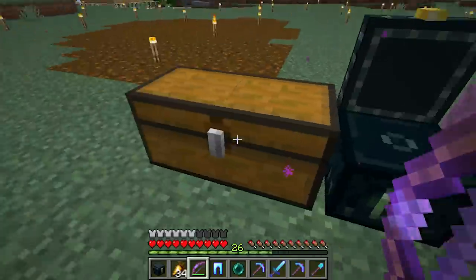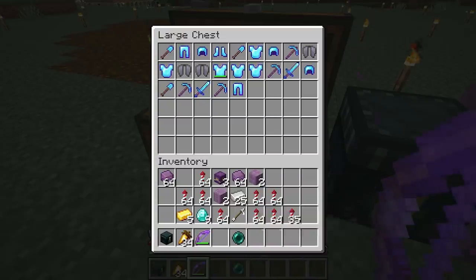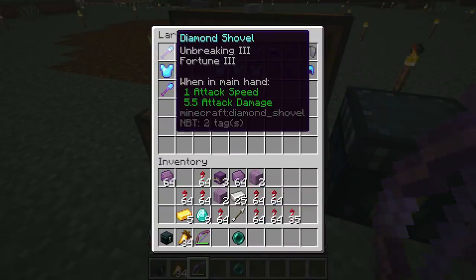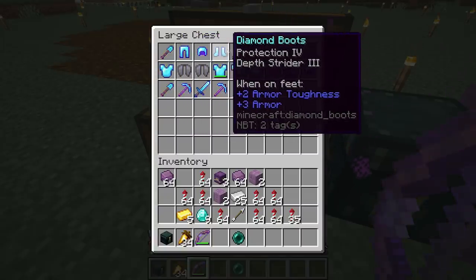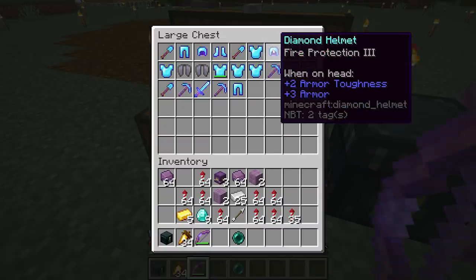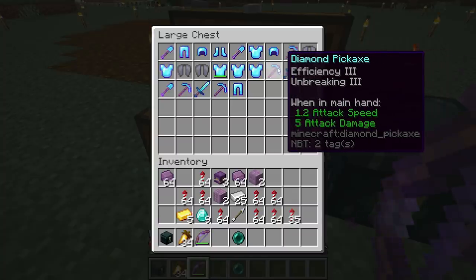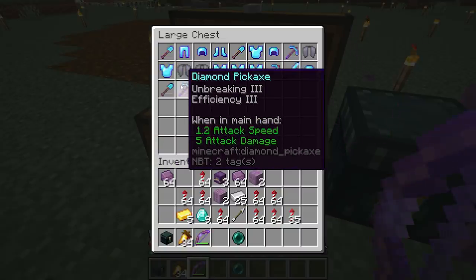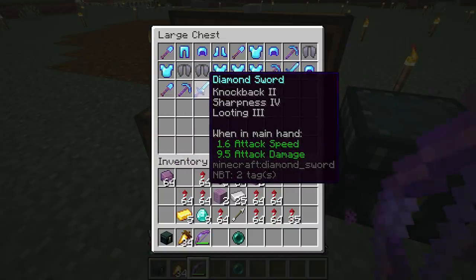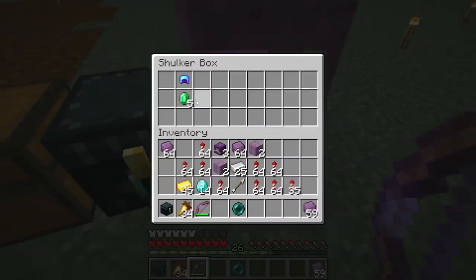So - fortune three, unbreaking, unbreaking protection, unbreaking depth strider protection, mending efficiency. Nasty fire protection, unbreaking fortune, Elytra. Nothing super fancy yet - mending fire protection, some pretty decent stuff. This sword is definitely something we're going to be using - silk touch efficiency. Not bad on the tools and armor, lots and lots of goodies there.